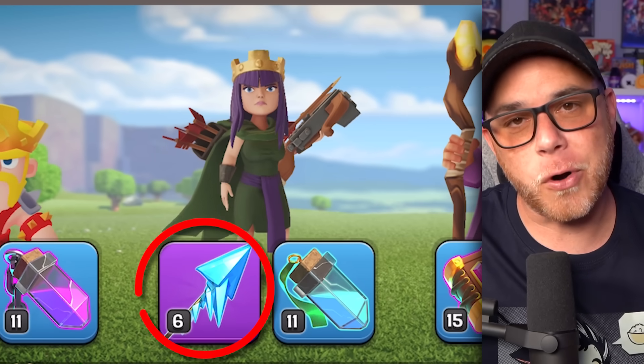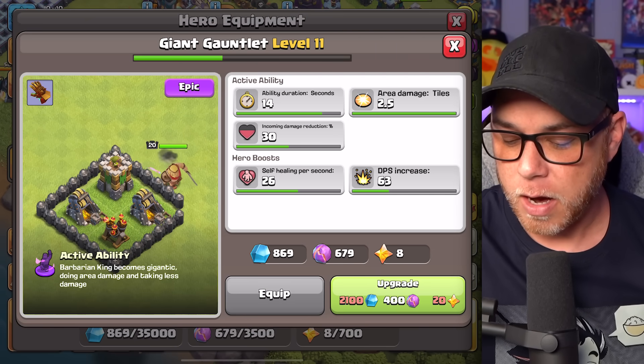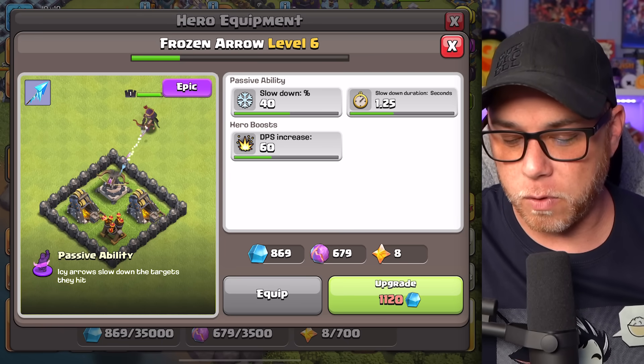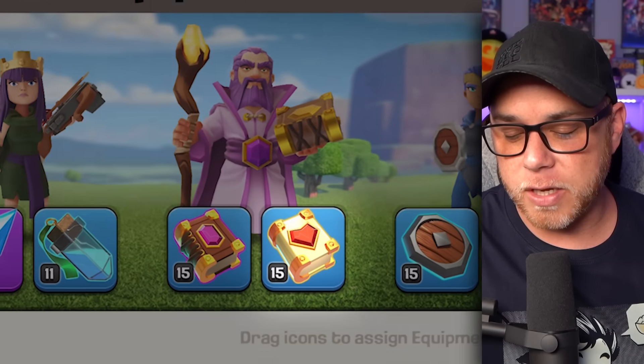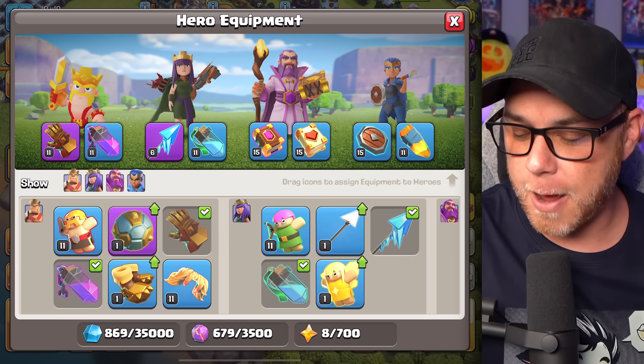We also upgraded the Frozen Arrow to level 6, but you'll notice that both of these require Shiny Ore and Starry Ore — same thing applies for the Frozen Arrow. We're low on Shiny Ore, so that kind of slowed us down there. And then we also maxed out our Healing Tome at level 15, which I think was 3 levels remaining since the last episode.